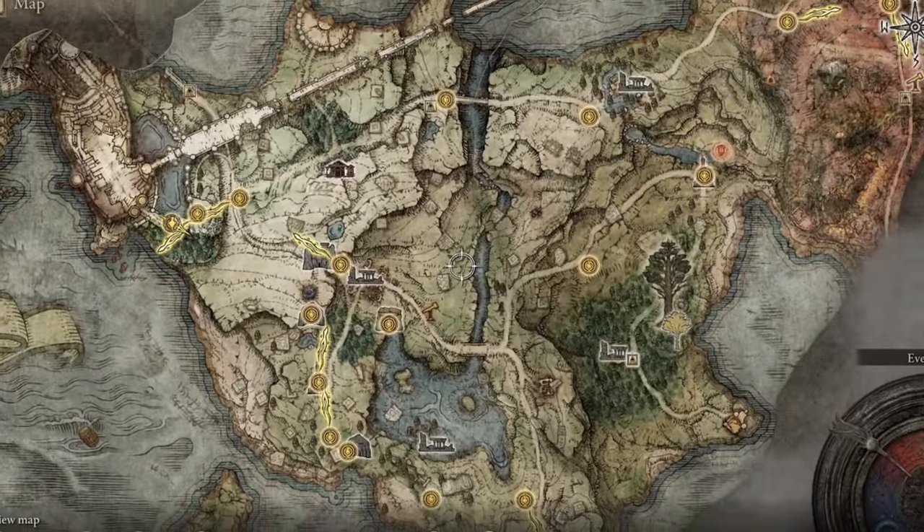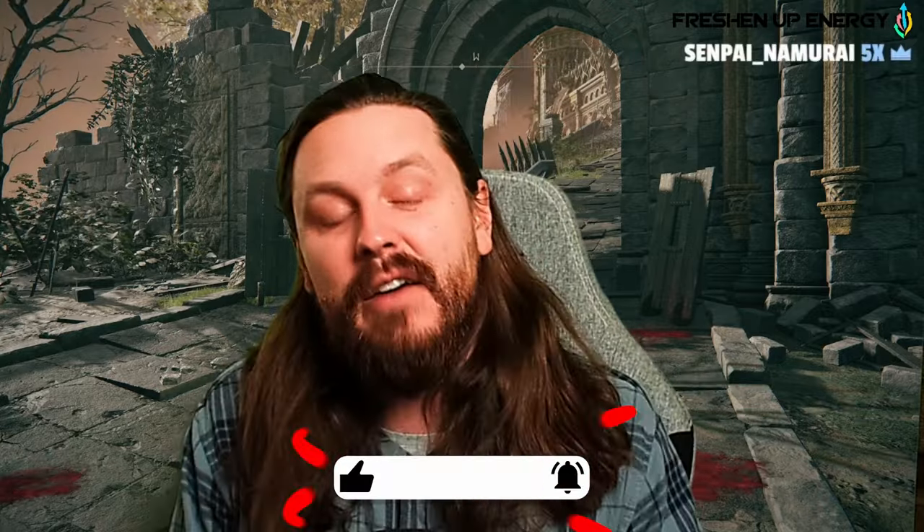You still have about 85% of Limgrave to go back and explore — bosses to kill, runes to gather — and you'll be much higher level if you choose to do that before entering Stormveil Castle. That's going to be the overpowered strength build early. Let me know what you think in the comments, subscribe if you haven't, and if you want to see versions for a Faith, Intelligence, or Dexterity build, let me know — I'd love to make more of these videos.